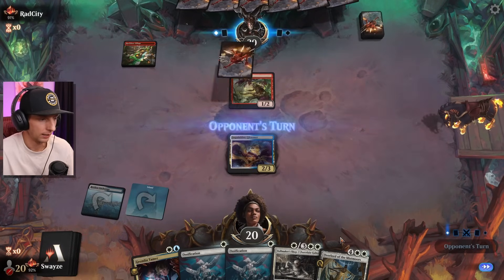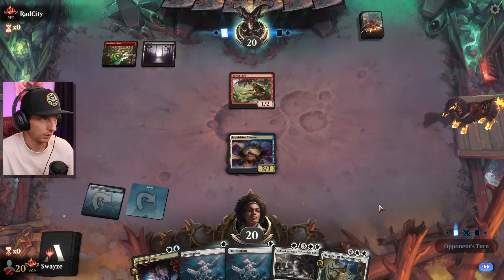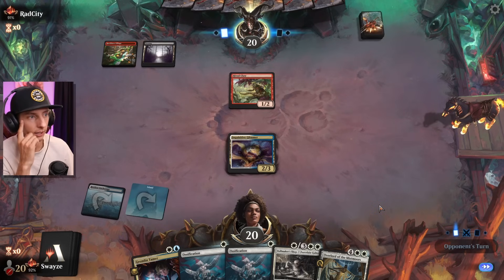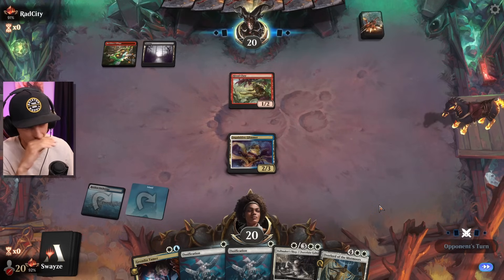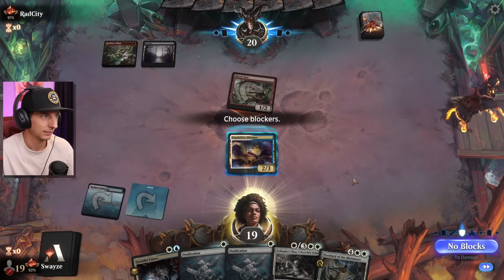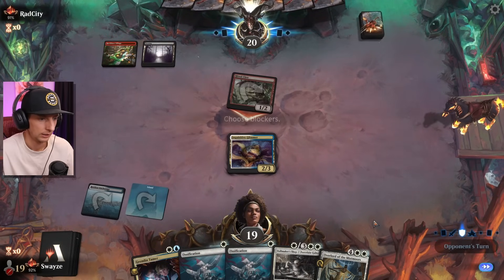I'm gonna get High Noon down now and next turn I've got one-mana Ossifications. I still need another white source if I want to utilize that benefit to its fullest potential. It looks like lizards — I thought maybe it was going to be mono red based on the land we see here, but it could still be like a Raktos pump sort of thing. Yeah, we'll let that get through.